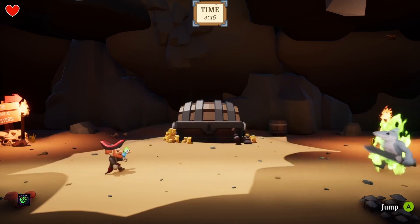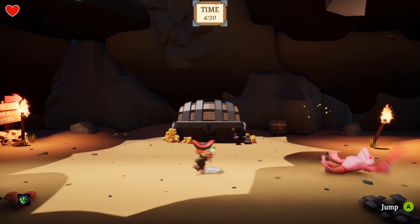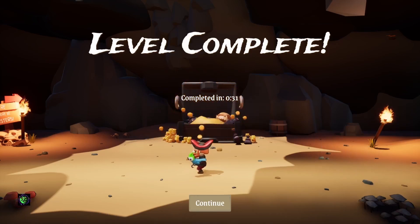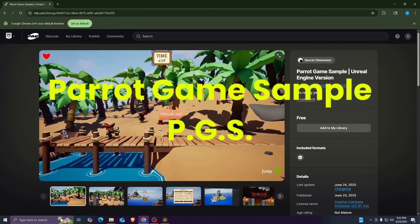You can't double jump on him — you have to wait for him to go into beast mode, then time your jump over him. It's a one-two-three and that's it. That's the complete setup: one full game with levels and a boss. This is a very nice setup — be sure to get your hands on it. It's for Unreal Engine 5.6 only and it's called Parrot Game Sample, which everyone's going to be calling PGS.